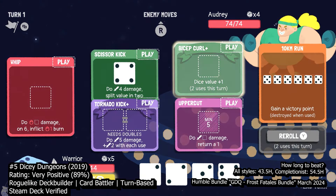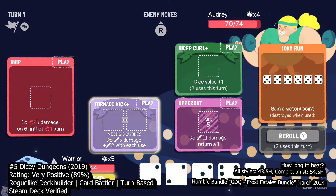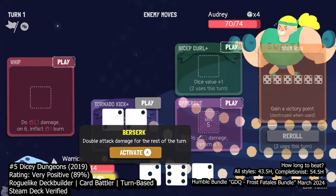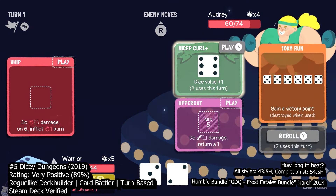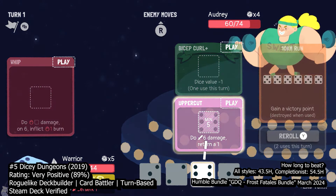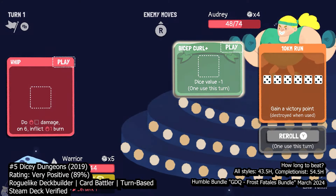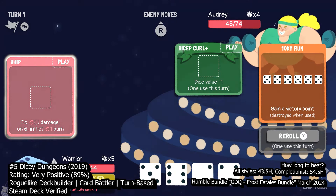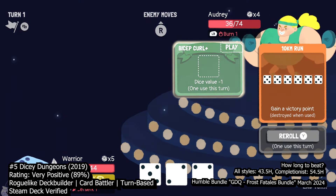Dicey Dungeons excels in providing strategic choices — you can save damage to trigger healing cards or use buffs to hit specific numbers for status effect cards. Despite the underlying randomness, battles offer opportunities for clever moves that make you feel accomplished. With dungeon runs, boss fights, and unlocking new characters, the game offers extensive gameplay, appealing to deck-building enthusiasts looking for a unique experience beyond games like Hearthstone or Gwent. With its casual and light-hearted vibe and exceptional worldbuilding creating a surreal 90s cartoon-like atmosphere, Dicey Dungeons is an endearing, compulsive, and eccentric game that keeps you exploring its delightful world.